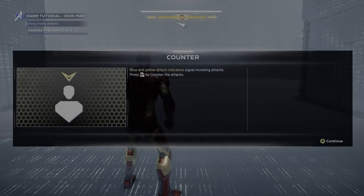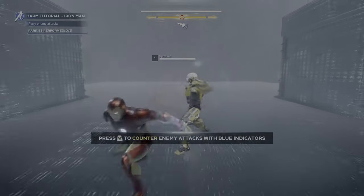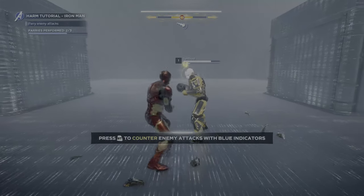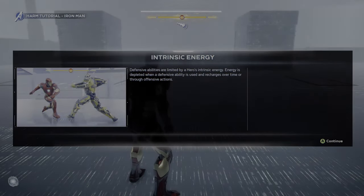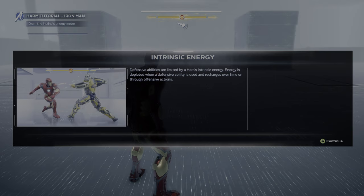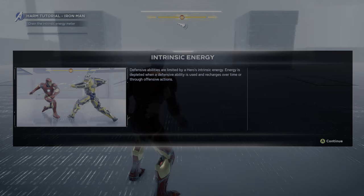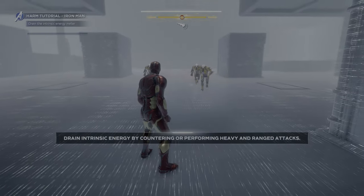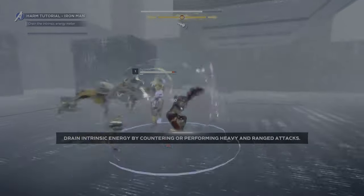Blue and yellow attack indicator signal incoming attacks — press right trigger to counter. Okay, I never knew that, or if I did I just missed it. That was splendid, that's useful. Intrinsic energy: defensive abilities are limited by a hero's intrinsic energy. Energy is depleted when a defensive ability is used and recharges over time or through offensive actions. So the yellow meter below the health. A little counter — blast back multiple ones. You have to time it perfectly.